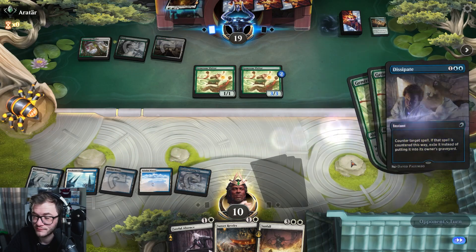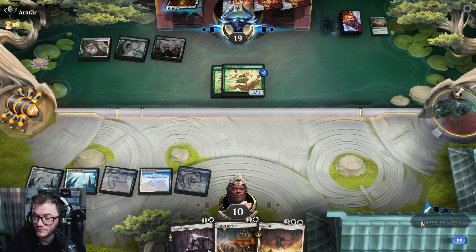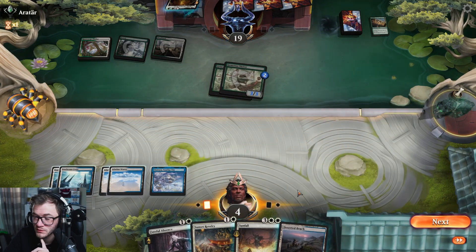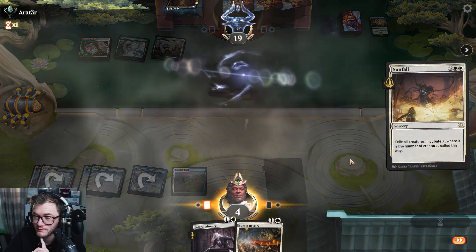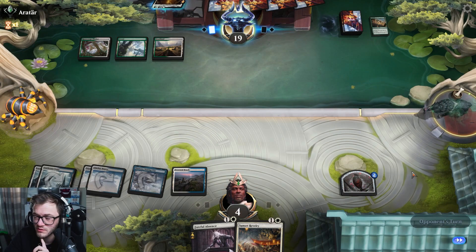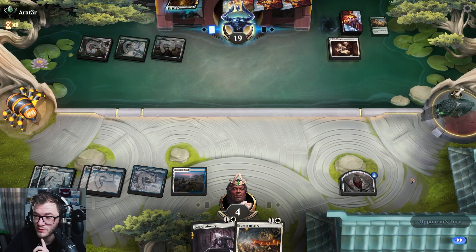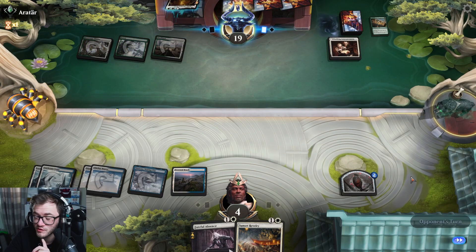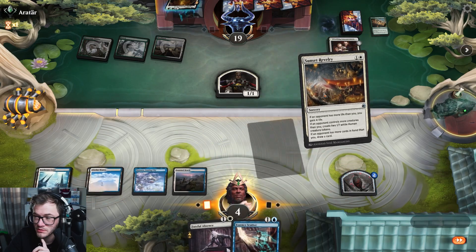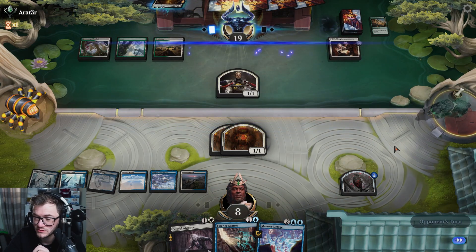Counter it. I'm going to Sunfall — okay now I'll do it. Maybe I shouldn't have countered that. Weaver — Wedding Announcement, okay. Good one. Scour — oh, that was a really good draw.